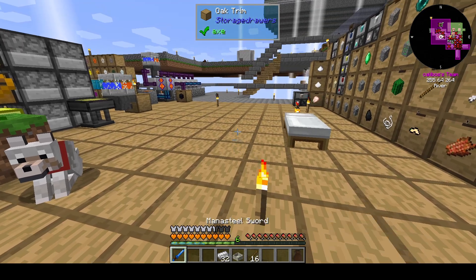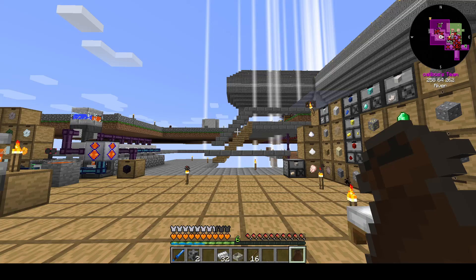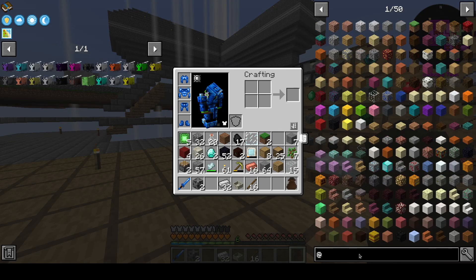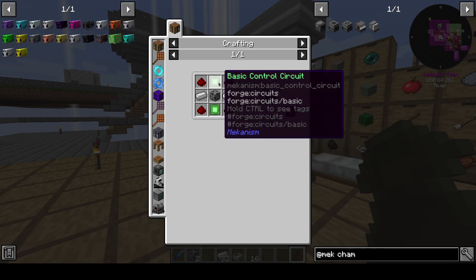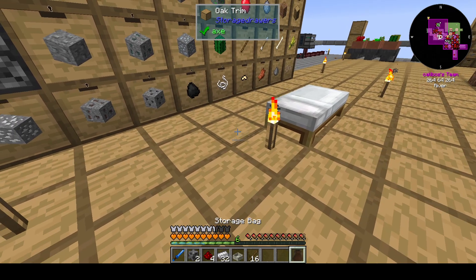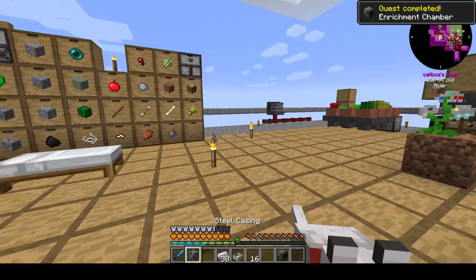What do we need for the enrichment chamber? We're definitely going to need one of these two things, which we have been carrying around a ridiculously long time at this point because I have been getting sidetracked like nobody's business. So let's look at — enrichment chamber. We're going to need redstone and two basic control circuits. I don't know if we're going to have everything we need for this. Where is my crafting table on a stick? Enrichment chamber — boom.